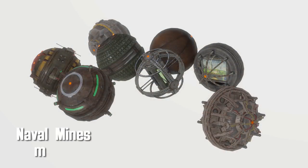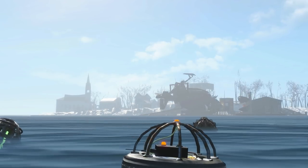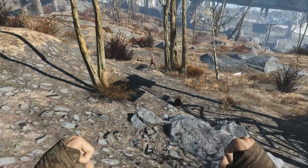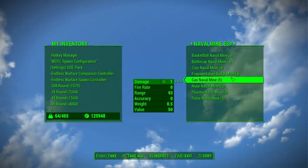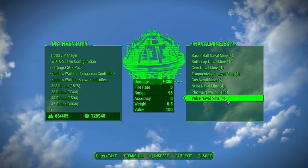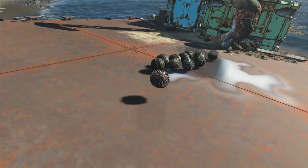Coming up second is Naval Mines by M. This adds eight naval mines that can float in the water to stave off all those wonderful water creatures. You can also throw them on the ground and dogs will run at them. Mines include Bottle Cap, Frag, Cryo, Pulse, Plasma, Nuke, Gas, and Basketball — which is a Frag mine, but it looks like a basketball.